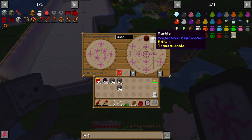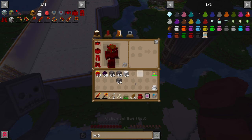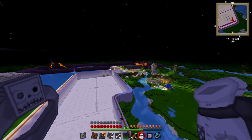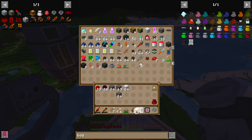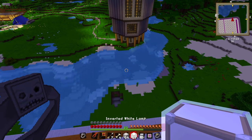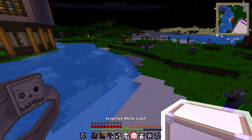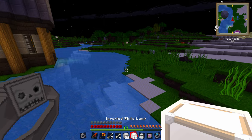Should I go ahead and claim this before something weird starts happening? How do I claim it? Let me get some marble and some white lamps. If I just take marble and white lamps and go down here and start setting up beacons — right on the corner, one, two, three, lamp — and do that every so often. This could be risky.